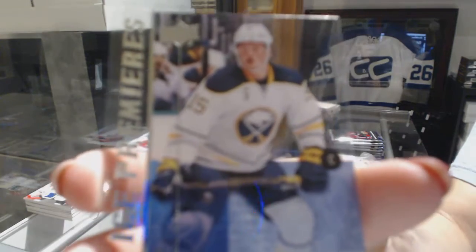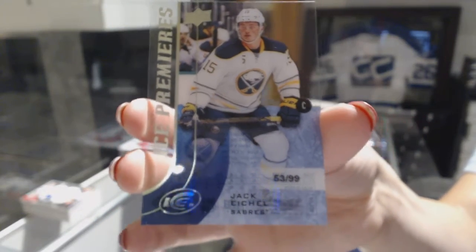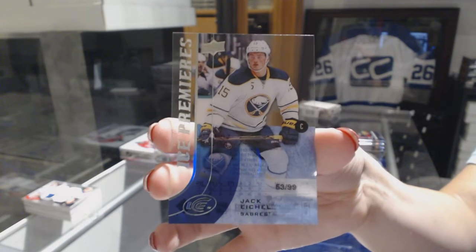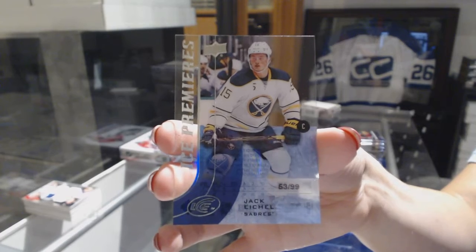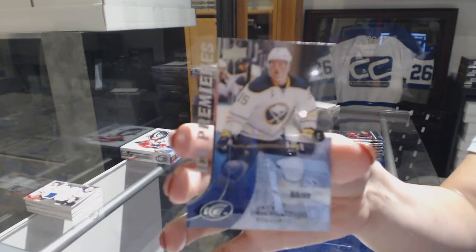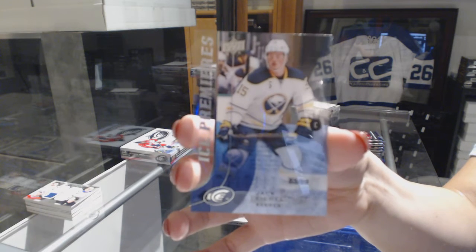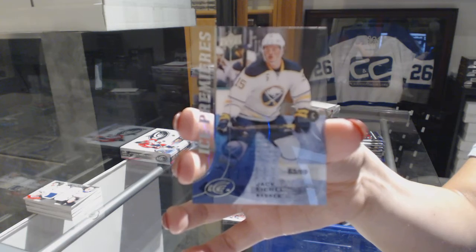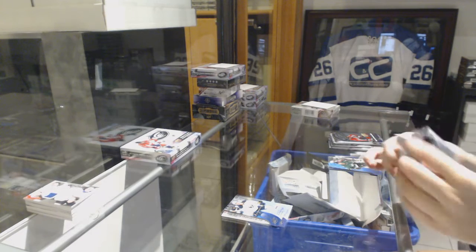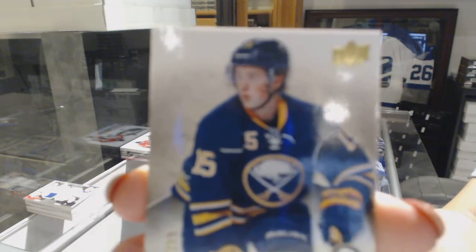Jack Eichel — number 53 of 99, Ice Premier's rookie. Dare 22, let me know if you want that one graded. It is $10 and that can severely help this card to be even better. But congratulations, that's incredible. Number 299, Jack Eichel. And just to follow it up, because we're on a theme here, number 299 Exquisite of Jack Eichel.